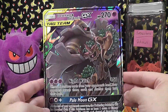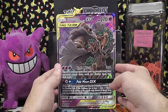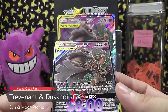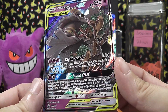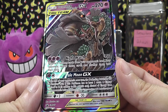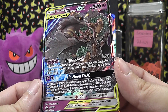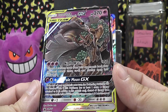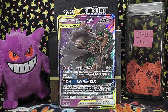Here is your giant Trevenant and Dusknoir GX SM217 Pale Moon GX box card, and then your playable version as well. This is a Psychic type, and I love the colors on this — the purple is really, really nice. The whole reason for this box is Pale Moon GX: at the end of your opponent's next turn, the defending Pokemon will be knocked out. If this Pokemon has at least one extra Psychic Energy attached to it, in addition to this attack's cost, discard all energy from your opponent's active Pokemon. You can't use more than one GX attack a game, so that's actually a pretty powerful GX move — wipe out the energy.